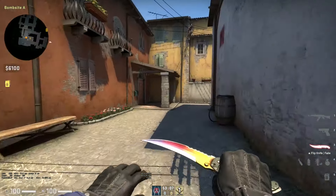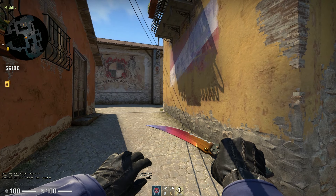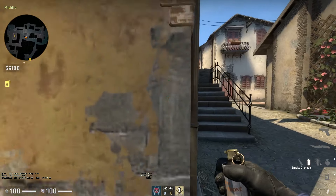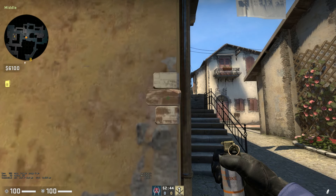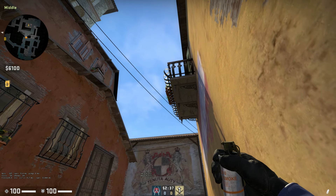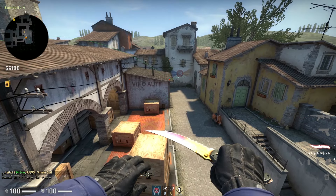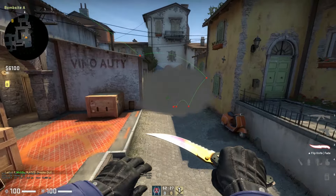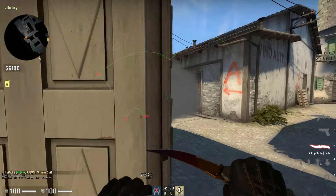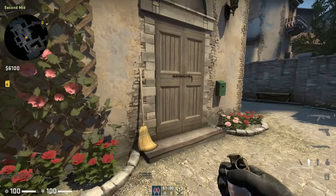The next smoke is how to smoke off Library — and by Library I mean more the side of the bomb site. It covers Library pretty well, especially if they're trying to op across the site. You come to these three little bricks in the wall by Mid — again, you probably want mid control for this one. Come up to the flower pot and position just off the flower pot between the wire and the pot, then a simple left click. This will bounce pretty nicely into the middle and blocks off the whole CT side — if an operator is playing this corner, they cannot see anything.